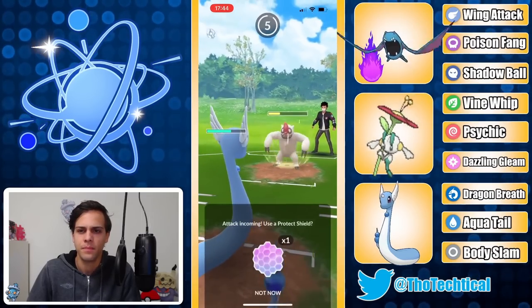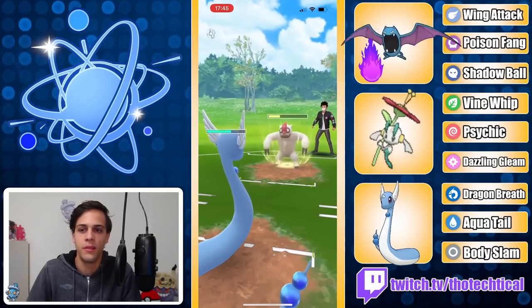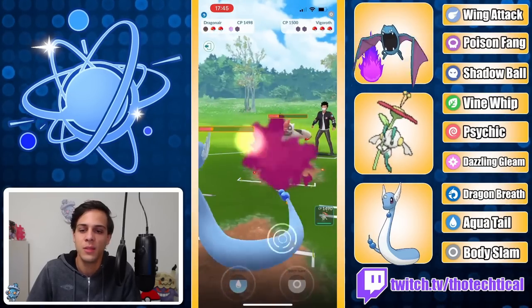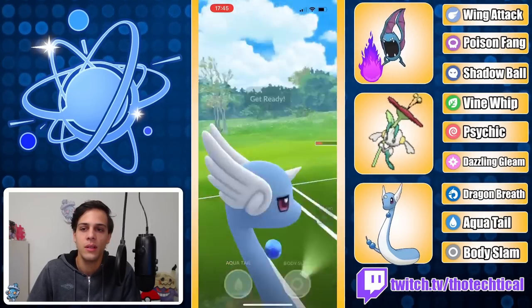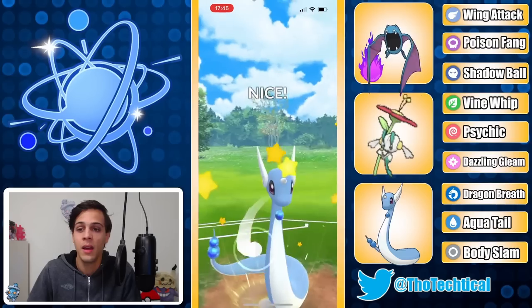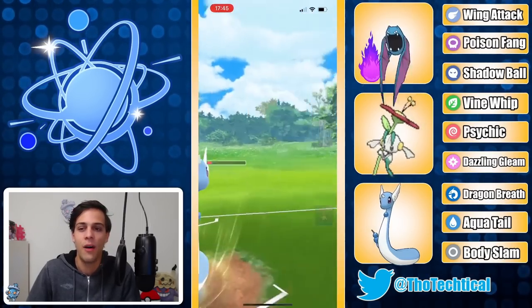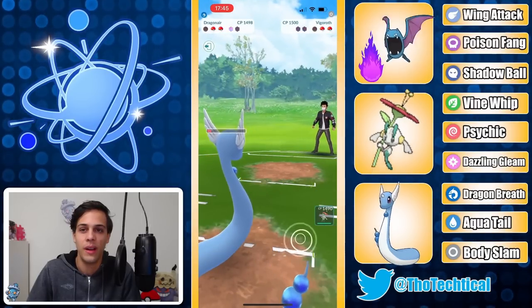Guido's gonna Body Slam to chip the Vigoroth. At this point it seems like he's just letting Dragonair go down — gonna take this Body Slam. Is he able to get to another one himself? He is on the CMP tie — amazing timing by Guido — gonna be able to knock out the Vigoroth. Now let's see if Floette can finish whatever is left.